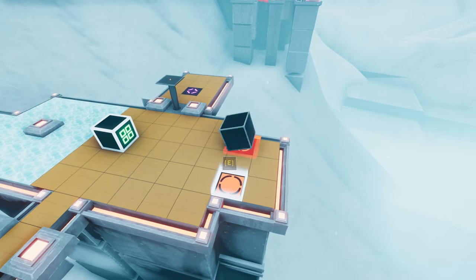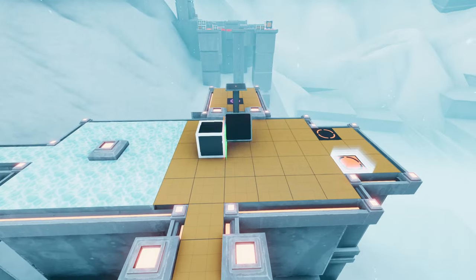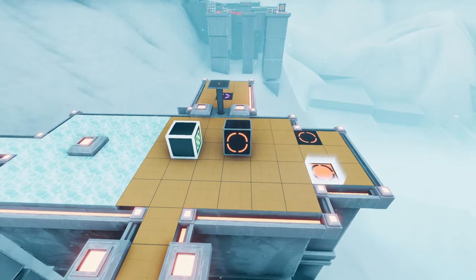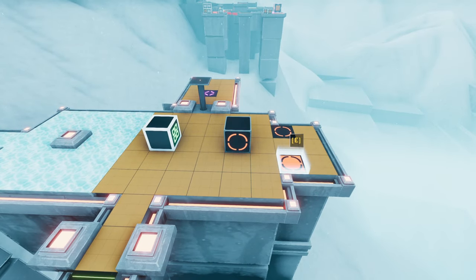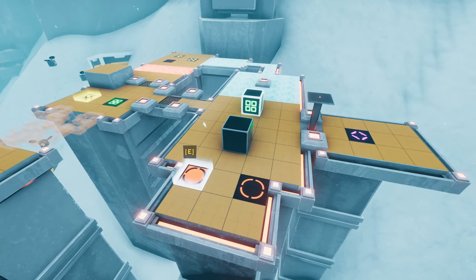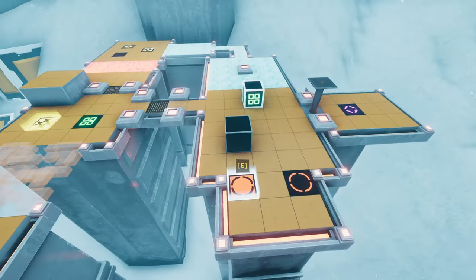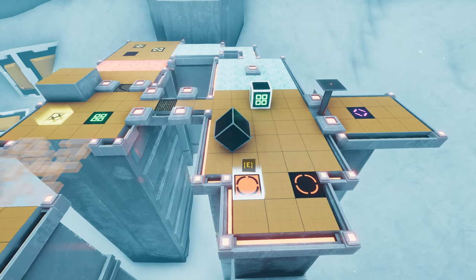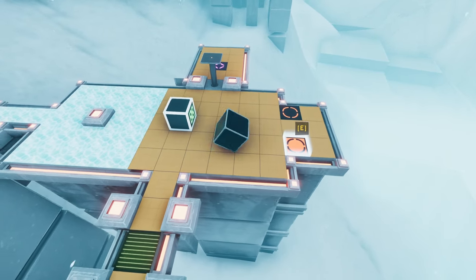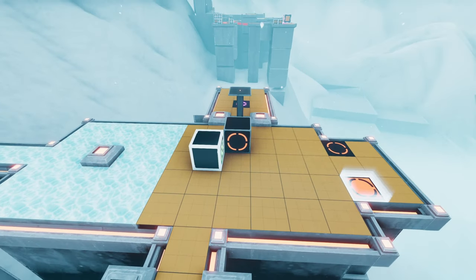So if I grab this red here, and these two touch - rather than both of them becoming red or green, they swap. That's probably what we've got to utilize to get this done. So what do I want where? I probably want red on one side, green next to the red, and orange on the opposite side of the green.